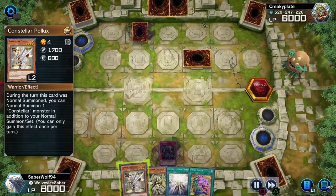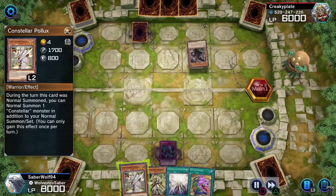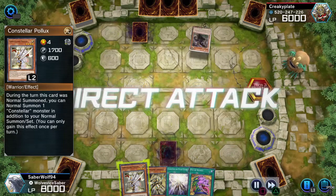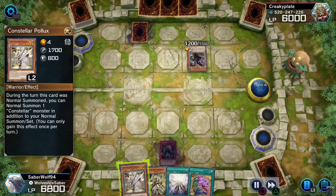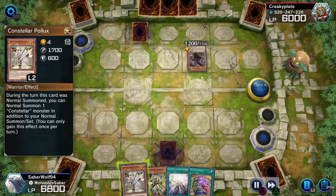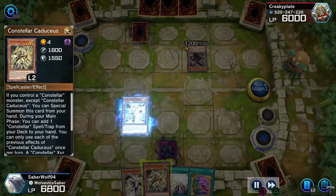He's going to Warning my Pollux right from the bat — okay, that's fine. And he's going to attack me with the Tri-Brigade dude. So it's Tri-Brigade. I hate this archetype so much.